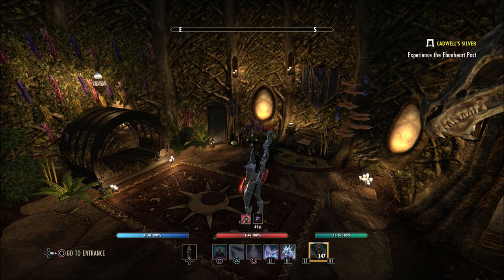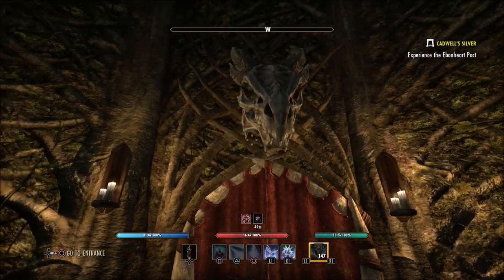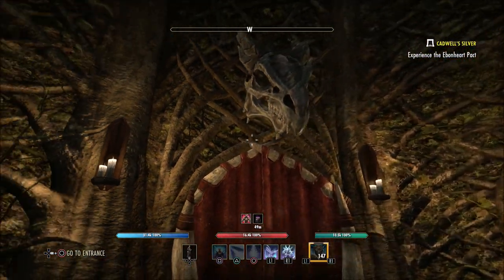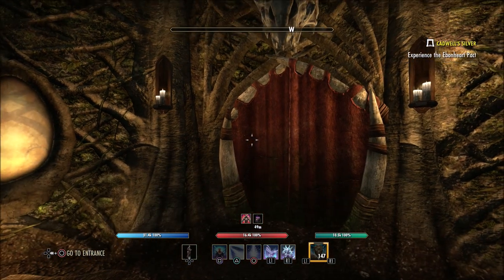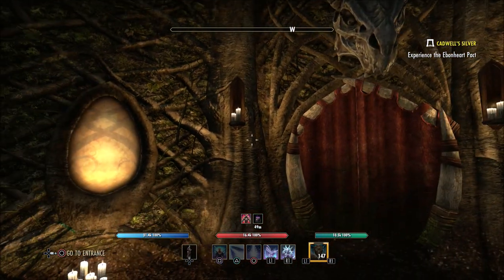In my opinion, sometimes it's easier to decorate smaller homes than larger homes because you can fill up a smaller home and just make it very cozy feeling. And in my opinion, this is very, very cozy. When you come in the door here, we have one of the head mounts looking over us, which is kind of ominous — and I kind of like that look.